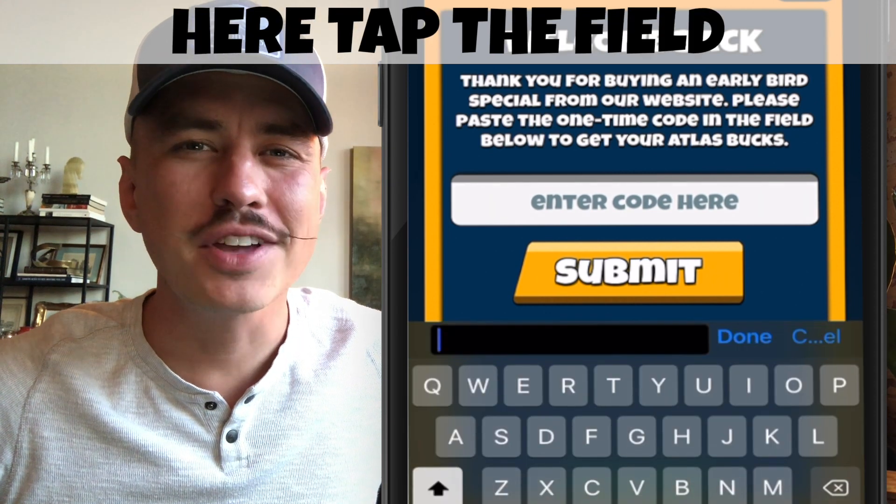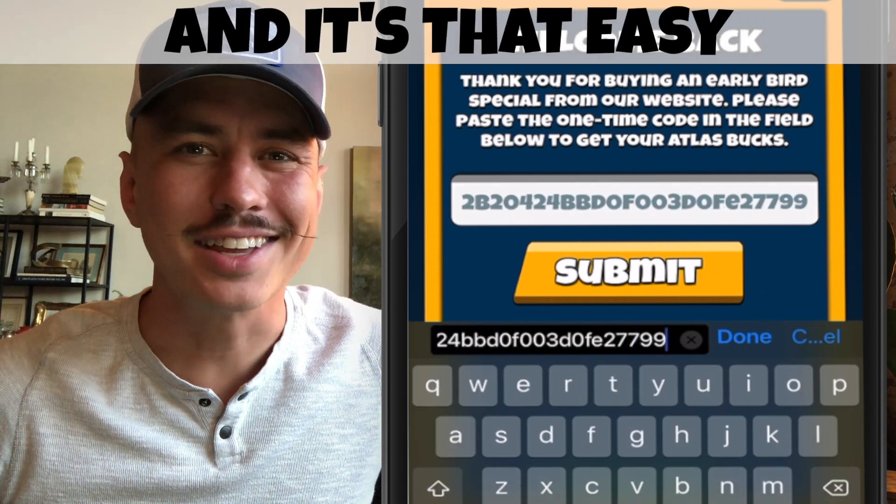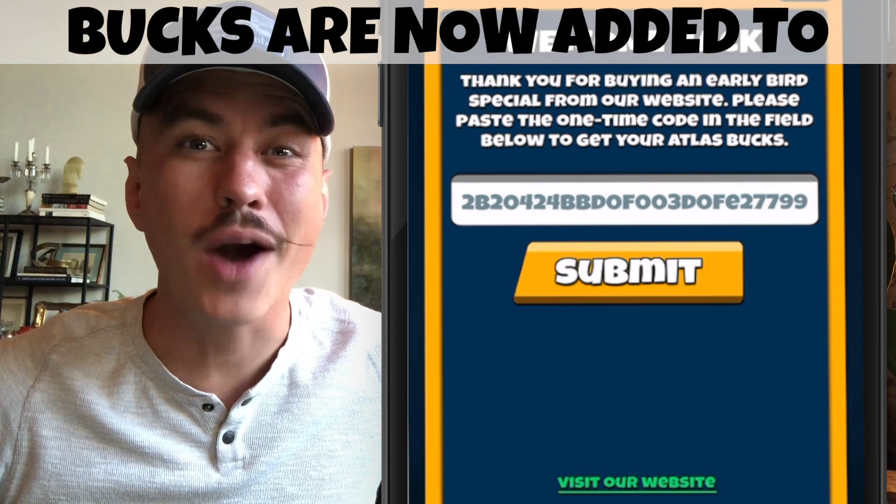Tap the field and paste your code from the email — it's that easy. The pre-ordered Atlas books are now added to your account.